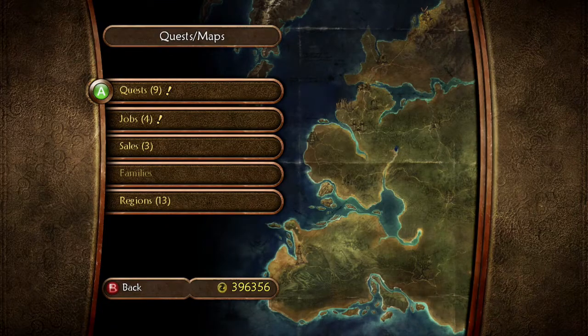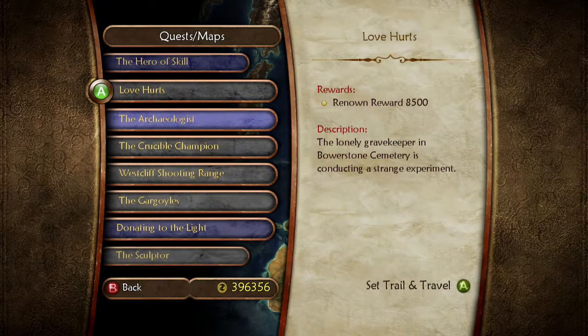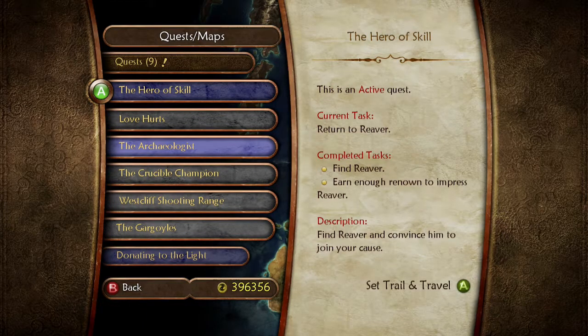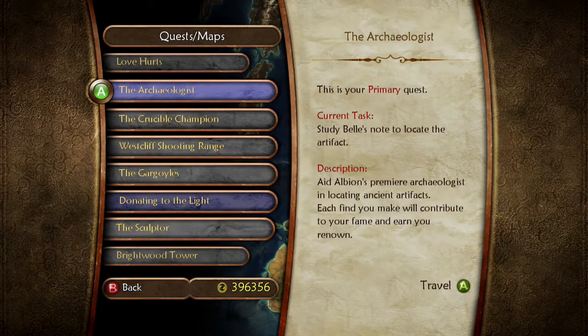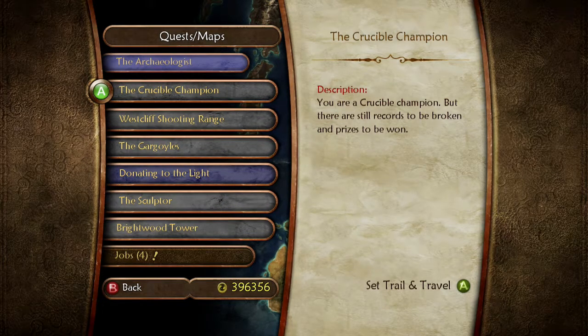What we're gonna do in this quest today: we have a couple more side quests before we can do the hero skill. Well, we can actually do the hero skill whenever we want, but I'd rather do the side quest first. So we have Love Hurts - a Lonely Gravekeeper in Bowerstead Cemetery is conducting a strange experiment - 8,500 Renown. That might be a little bit of a longer quest. And of course we have the Archaeologist, so we might stop by either Bloodstone or the Gypsy Camp to see if that pops up.